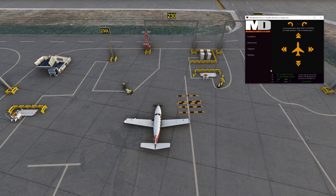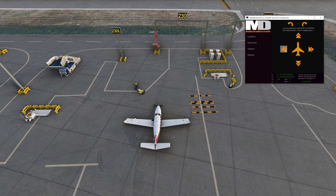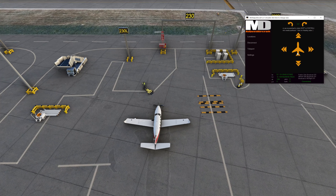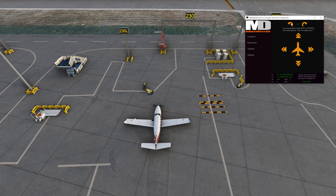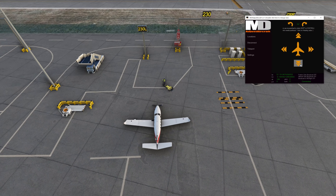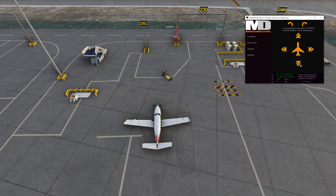Next on our list is a really cool aircraft adjustment tool. You can actually move your aircraft around. We've all had similar situations where you go to spawn your aircraft and there's another aircraft on top of you, or you're facing in a bad direction, or you're up against a fence or something weird — some of the bugs that do tend to happen with starting the aircraft in certain positions.